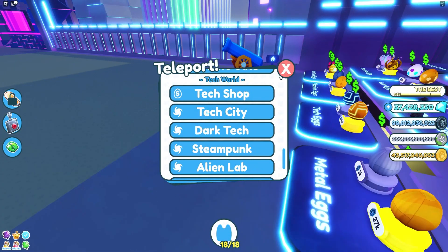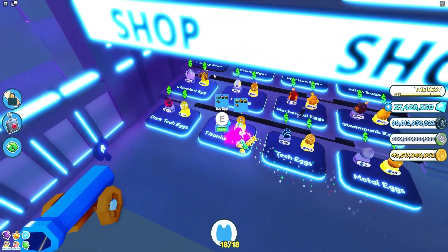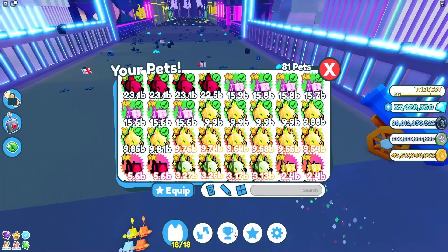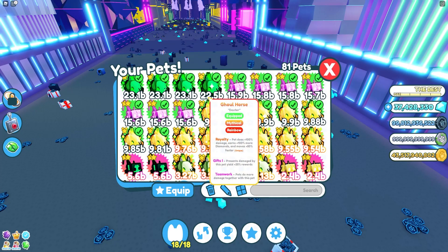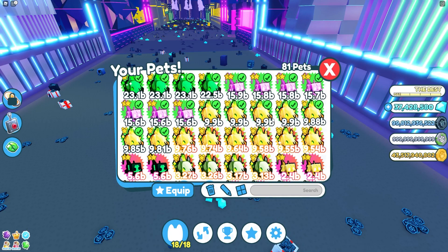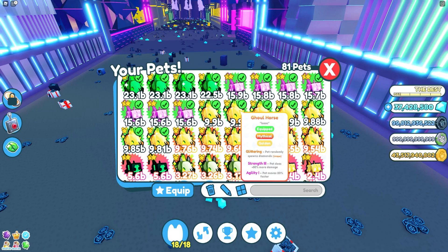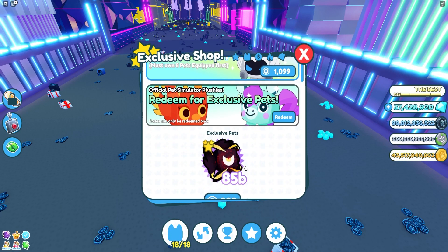Looking for loot bags now — there are no new pets and no new eggs, just a 'coming soon' egg in the store. Let's check the shop. It looks like they've changed the rainbow animation — it now seems to have a green background. Also, exclusive pets show at 85 billion but don't have a price loaded yet.